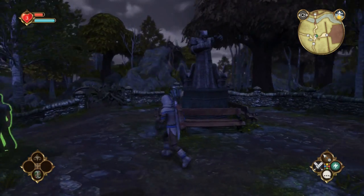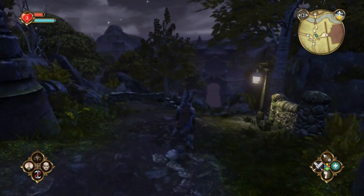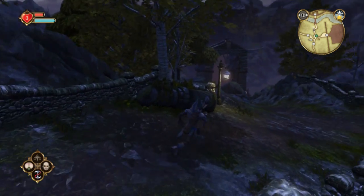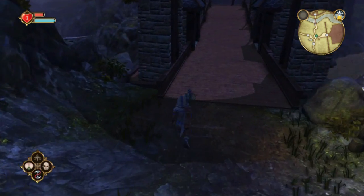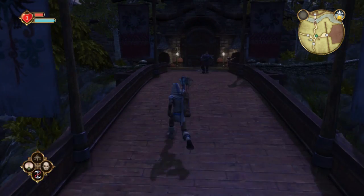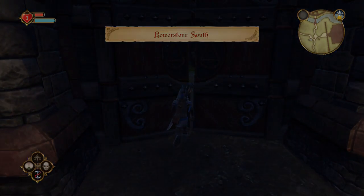One of the things the statue can point to is Bowerstone. It's only going to point to Bowerstone during about the middle of the night, a little bit before midnight. So, as soon as the statue says that it's pointing to Bowerstone, run down and go into Bowerstone. This only works if you enter Bowerstone at the time when the statue says that it's pointing to Bowerstone.